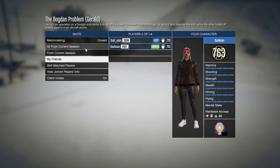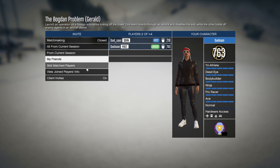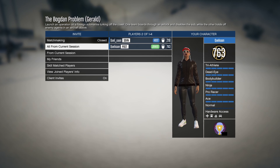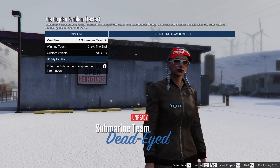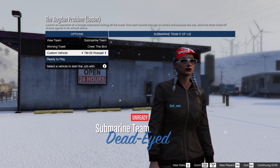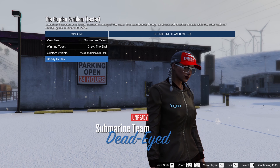The moment you select play, make sure that you are spamming the down button as well as a few clicks of the mouse to make sure that the selector starts scrolling with the down button. This is to make sure that the vehicle selection menu will pop up next. When you're at this menu, select your custom vehicle and look for the Invade and Persuade tank. Once you have it selected, you are ready to play.